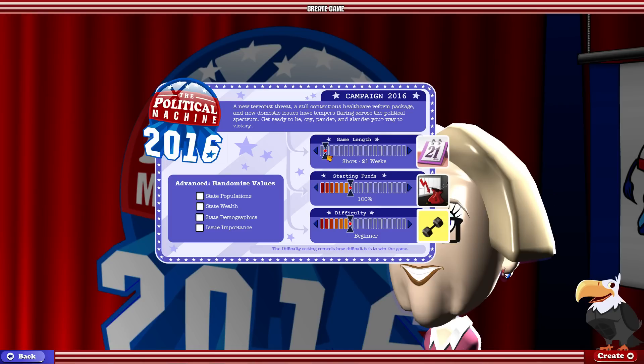The default campaign length when you start the game is short. You can go quite long though - Epic is like two years, which is pretty normal for an American campaign. Whereas short, 21 weeks, is a lot more normal for election campaigns everywhere else in the world. We just had a record-long 17-week federal election campaign in Canada, and people were talking about how ridiculous it was.